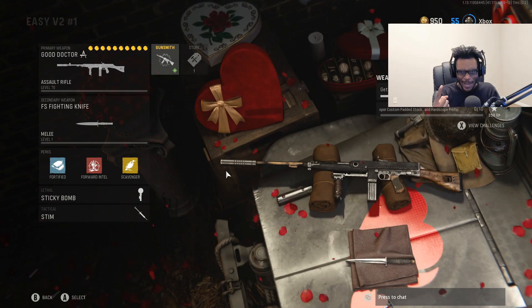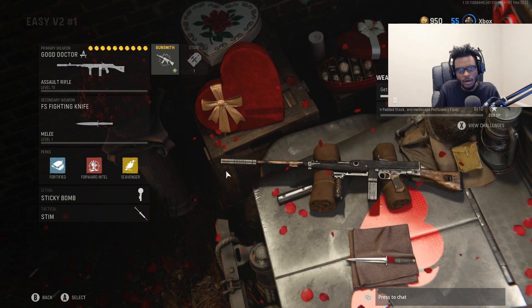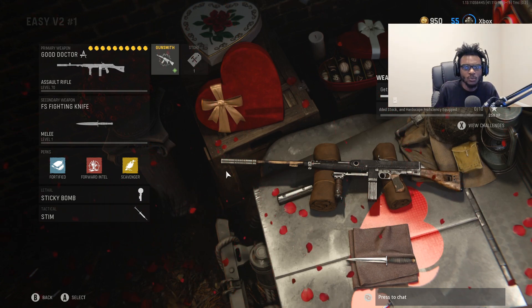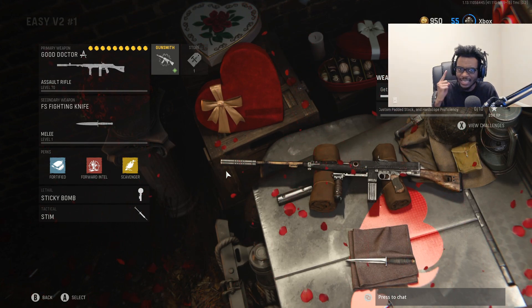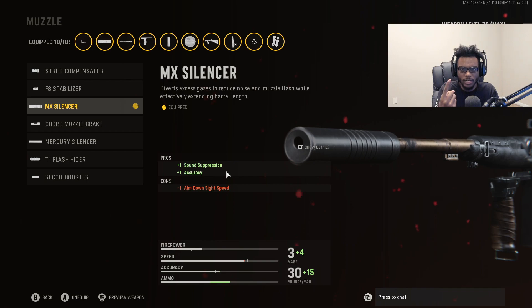Let's go ahead and create the absolute best and fastest killing Cooper Carbine class setup here in Season 2 of Call of Duty Vanguard. I've been seeing so many people run the Cooper Carbine this season, even more so than the new KGM-40 — and honestly, I understand why. This is hands down the best gun in the entire game. For the muzzle, I'm running the MX Silencer for sound suppression as well as accuracy — the absolute best muzzle attachment. You can get behind the enemy spawn, shoot from behind, and build up a quick and easy V2 rocket streak.